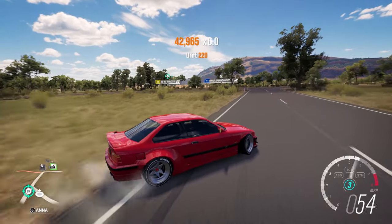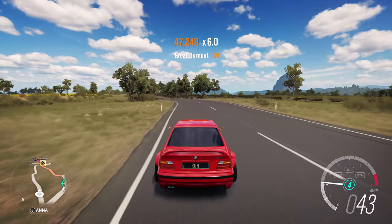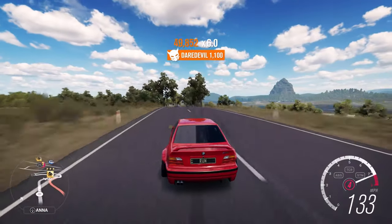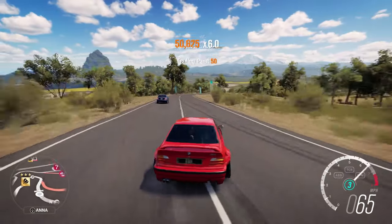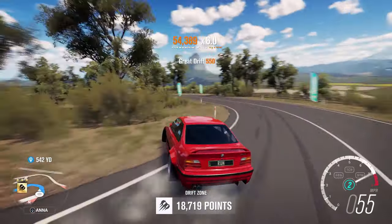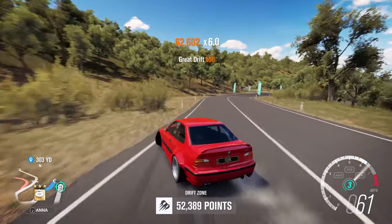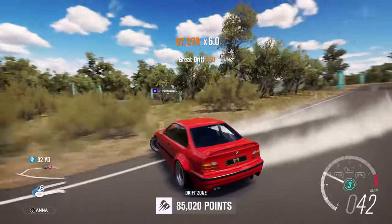Let's drift one more time. We got 120,000 points on that last run - let's see what we can do coming in with a little more speed. We got 50,000 points there. Stupid cars messing it up - but we'll make it up. Downshift, rev it up, shift to third, and pull it back - that steering angle helped us right there. 60,000 points, 70,000, 80,000 points.